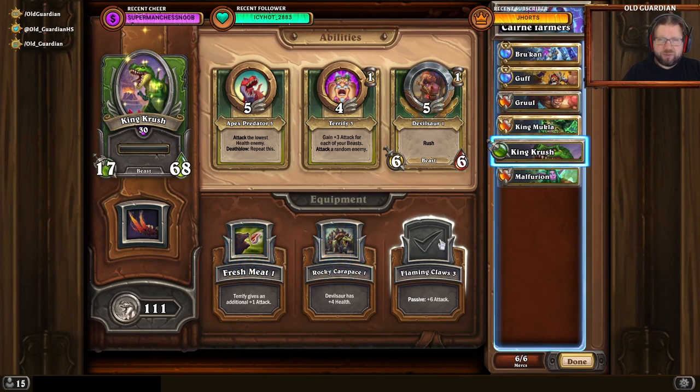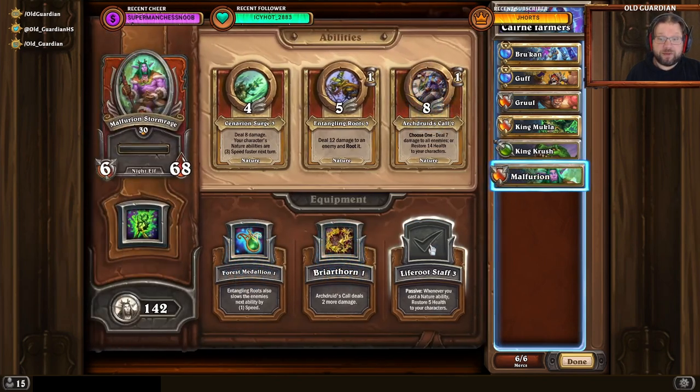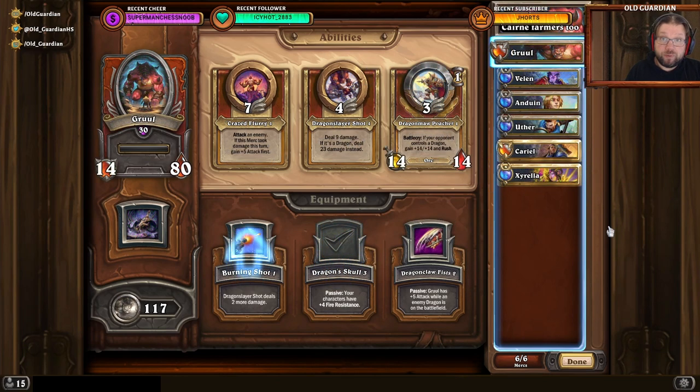They're pretty good at just bursting through all the encounters, and then you come to the final boss. For the final boss you want your nature party: Malfurion, Gough, and Brukan. Especially important is Life Root's Staff on Malfurion, because there's a lot of area of effect damage in the encounter. But Malfurion with Life Root's Staff, Gough, and Brukan just blast down the boss while healing so much that they don't die. There are multiple comps to tackle this challenge, and the second best was the Holy comp, but the Kings and Malfurion one is faster.